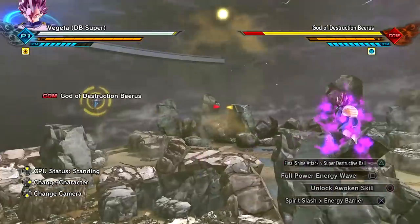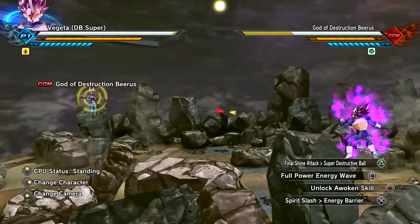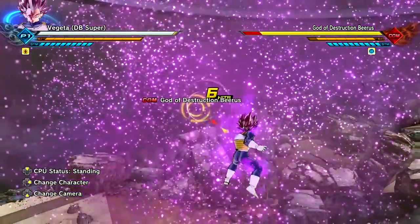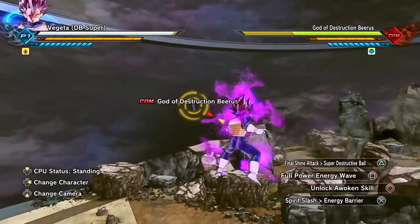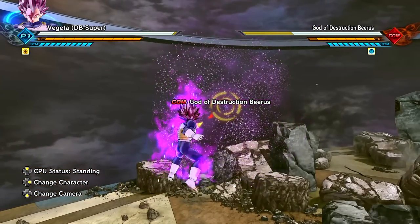Let's go ahead and use the ultimate attack - Super Destructive Ball. I've never seen Vegeta use a giant ki blast attack like that.